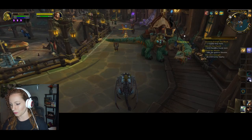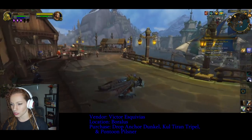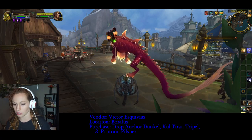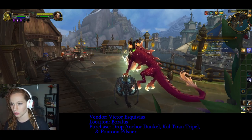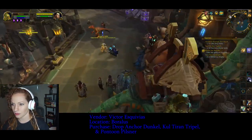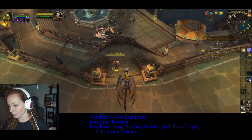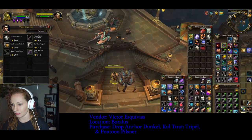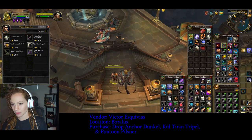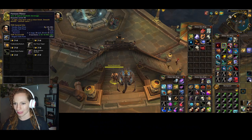Next up we're gonna go to Victor Esquivius, who usually circles around the front area. We'll do a slash tar to see if he's in range — and he is, there he is. From Victor you're going to buy the Drop Anchor Dunkle, a Kul Tiran Triple, and a Pontoon Pilsner.